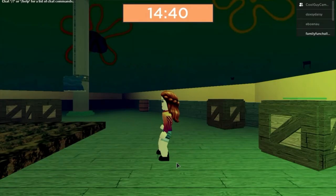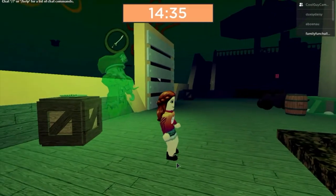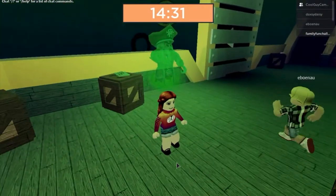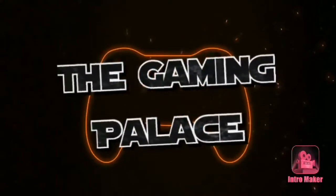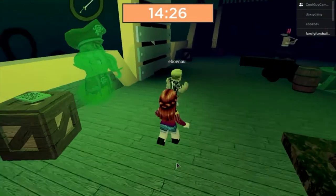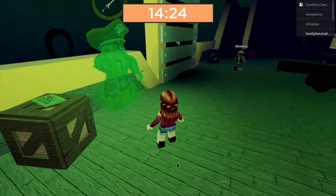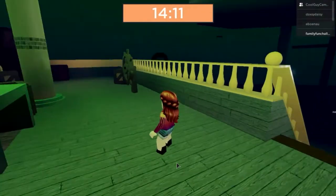Hello everybody, it's Kiara here. Amari and Cameron might be joining the game today. We are playing Sponge Alpha, and Chapter 3 came out today just now, so we thought we're gonna play. Oh there's Sponge — it looks like a ship!